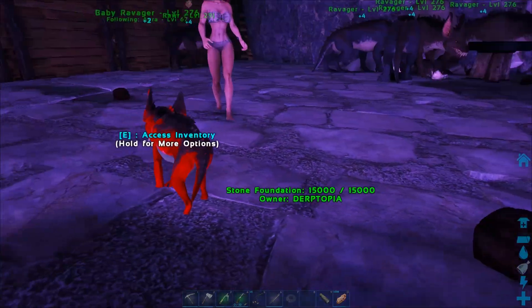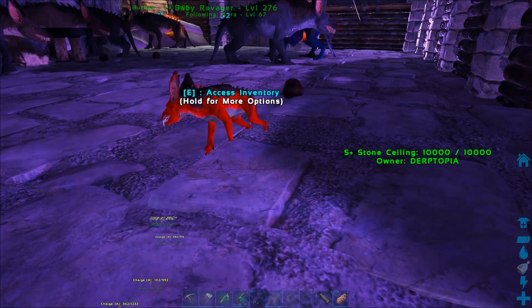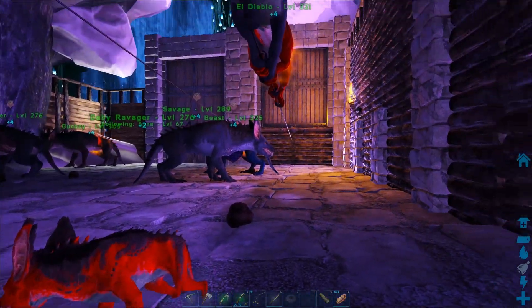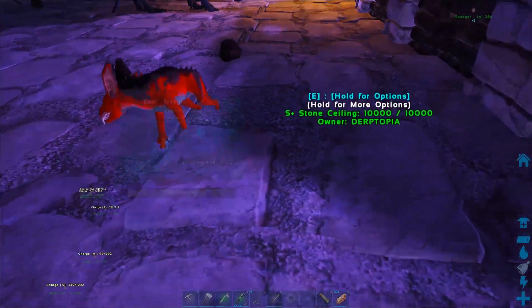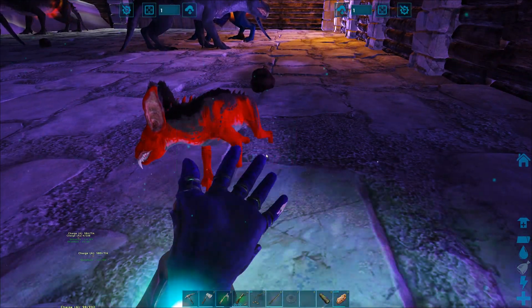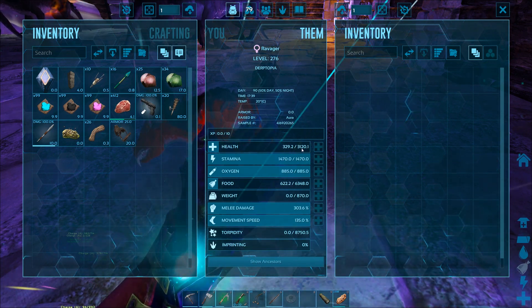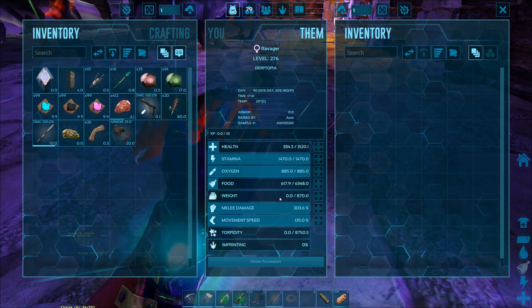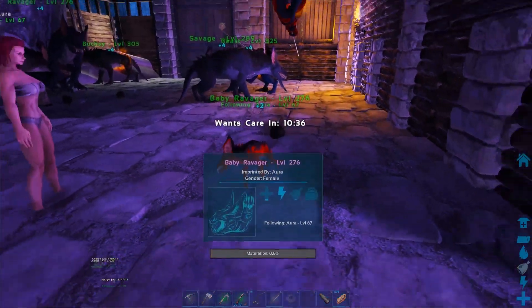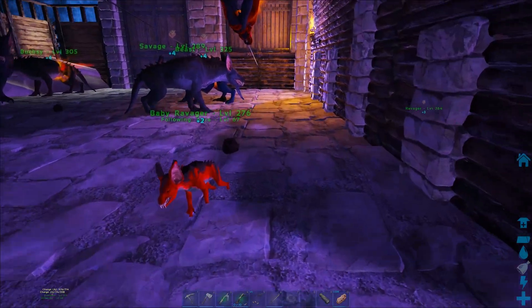Awesome, we did it - it popped out red! Aura got to claim hers. Now we just got to get it fully imprinted. It must be nighttime now. This thing looks amazing. The stats on these, if you guys haven't seen the episode where I got them, are pretty good: 3120 health, 303 melee damage, 135% movement speed. Pretty darn good. I also need to get a better Ravager saddle, so hopefully we can find one of those in a drop.